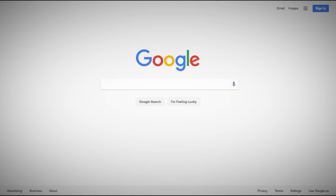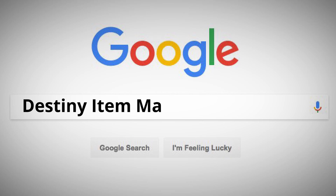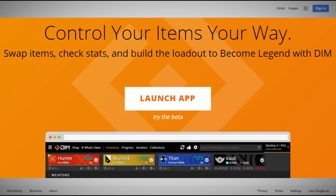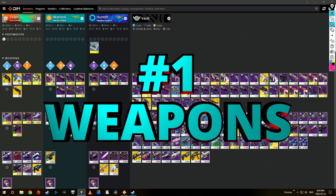First off, you can just Google Destiny Item Manager — it should be the first link on Google. You click on that, it gives you the option of launching the app or the beta, but the app and the beta are almost identical for what I use it for. I actually just prefer to use the app so I don't have Chrome open, but once you do that then you're in.